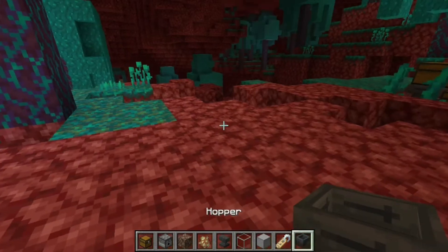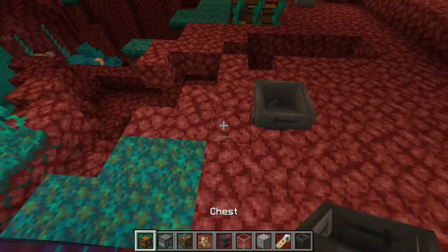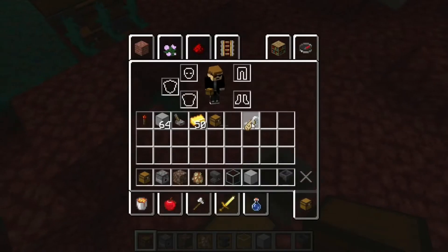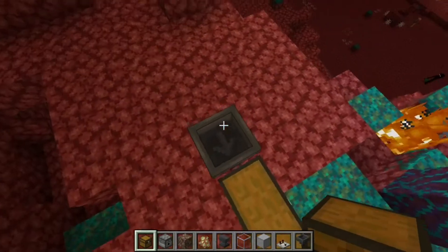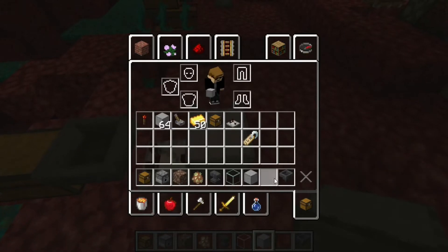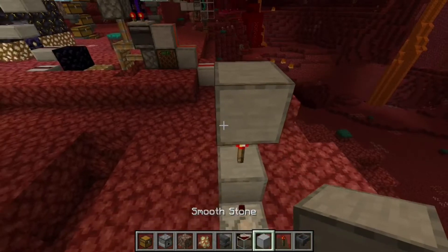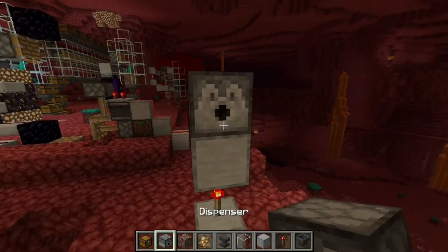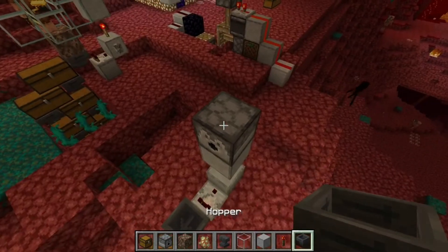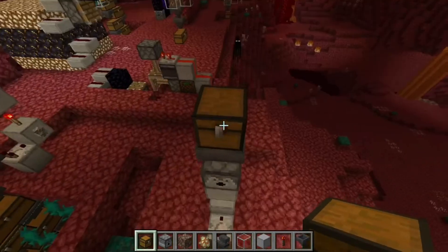To first make it, you need a hopper like this, facing into the side. Then you want a chest. Then you want a comparator running out. Also you want a block here. Then you want the redstone torch, a block, and your dispenser. This dispenser will dispense the gold ingots. Now add a hopper and a chest for extra gold ingots.